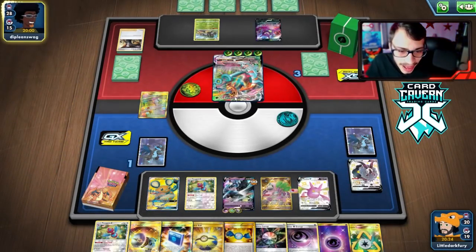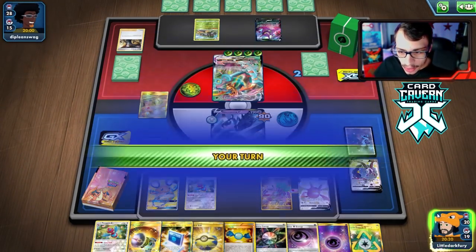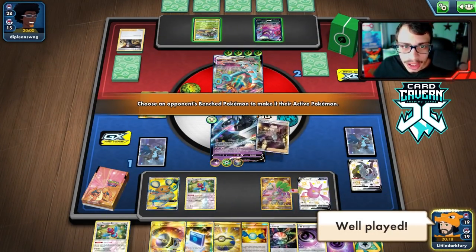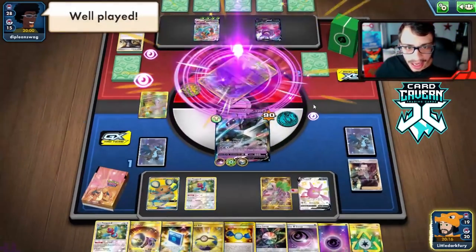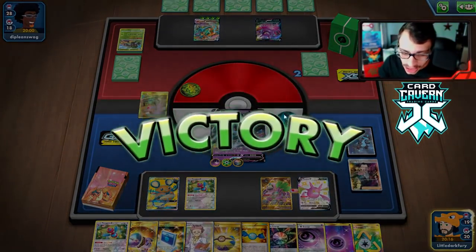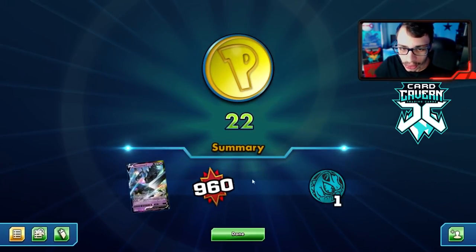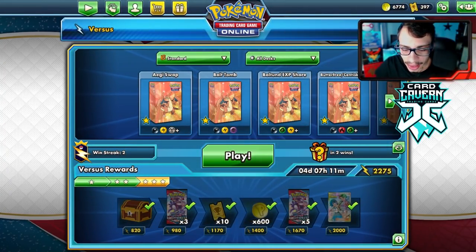Interesting match against Delmise VMAX — kind of a close game. If our opponent had gotten the knockout a turn earlier, we would have lost. But we go Boss's Order on the Rillaboom, knock it out with Special Laser, and take down the Delmise Rillaboom deck with Necrozma V.